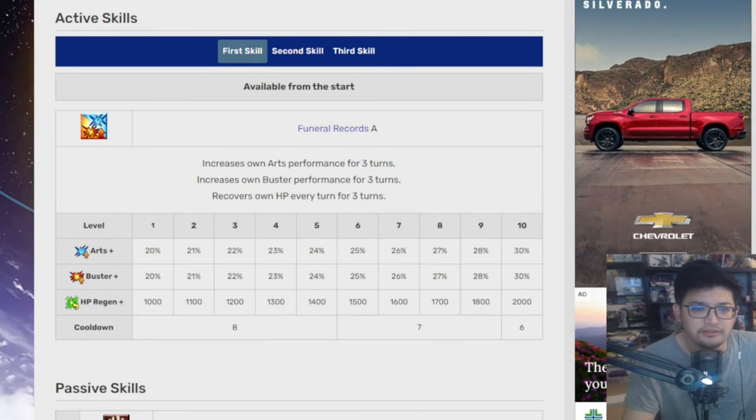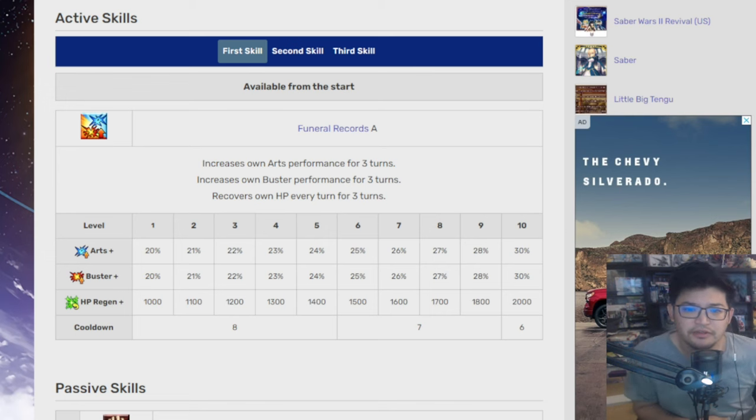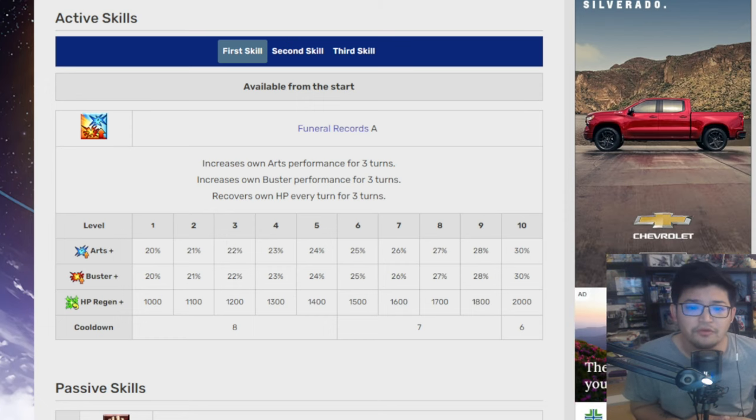Her first skill gives increased Arts and Buster performance for up to 3 turns — 20 to 30%. That's definitely something you want to see as an Avenger, the Buster at least, but also the Arts since she is an Arts Servant. She can also recover her own HP for 3 turns, 1,000 to 2,000 HP, which is really nice — so she has some survivability.